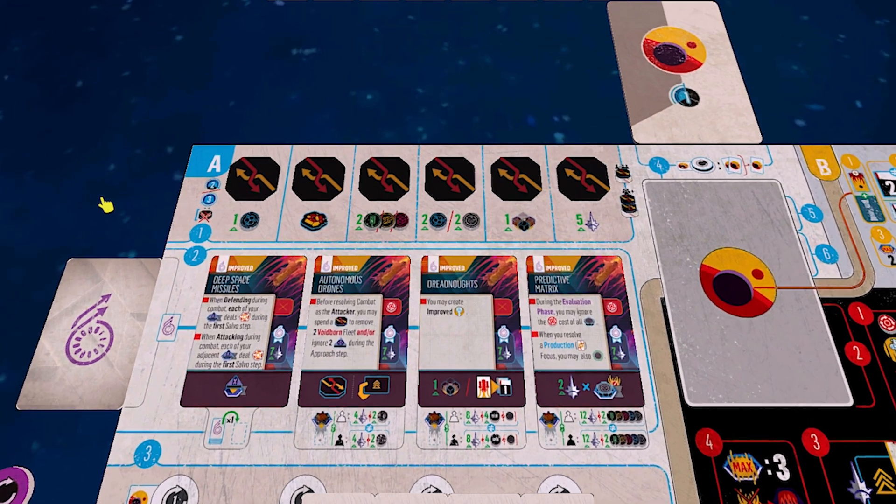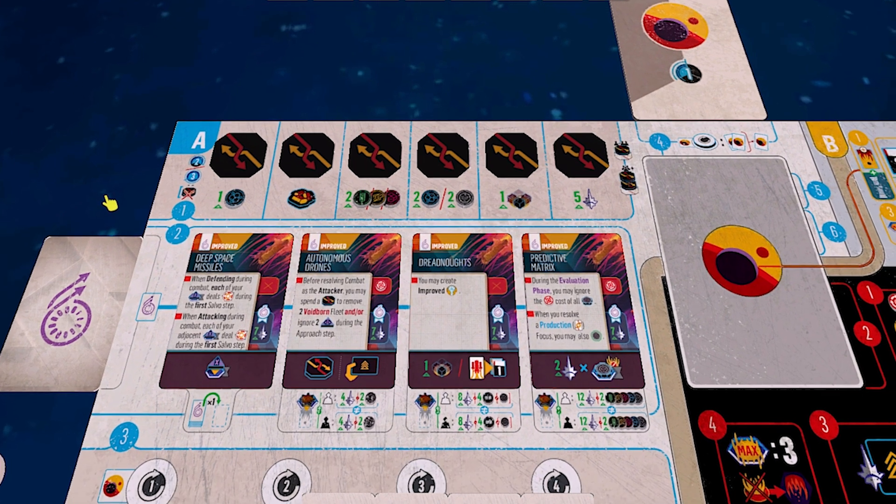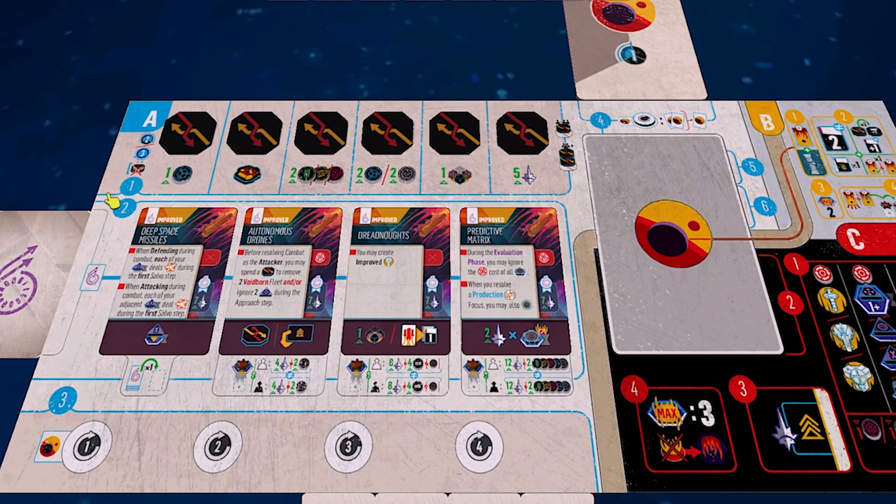David's going to be very aggressive — we've already agreed he's going heavy military, just taking the fight to the Voidborn. I'll be more focused on the development of my nation and building things up. Let's jump over to the round reference. The iconography is still being tooled with, but things are already pretty clear. We've got a whole bunch of phases we're going to progress through for each cycle.